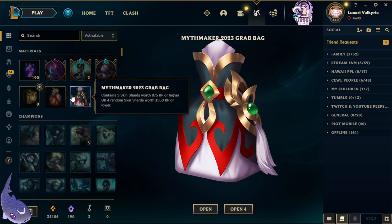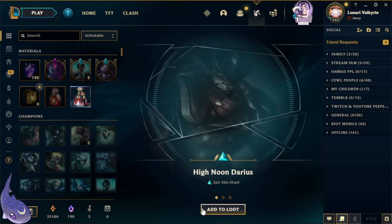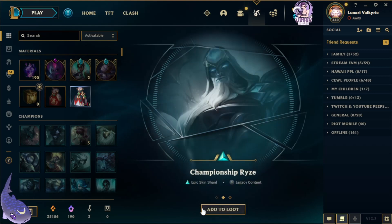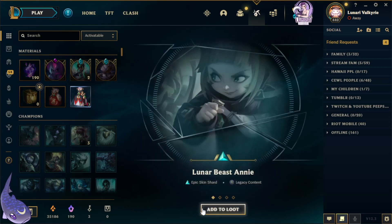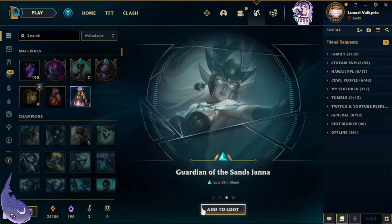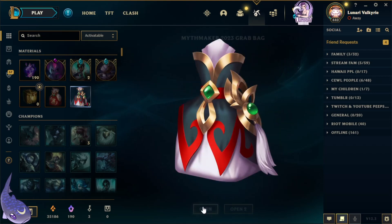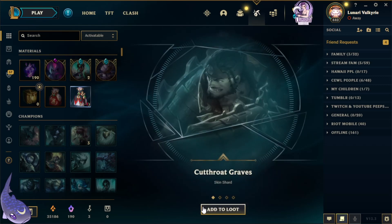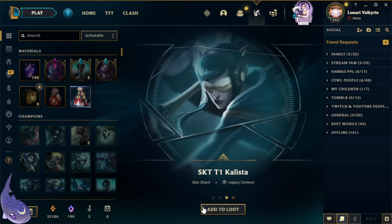We got four grab bags, which contain three skin shards worth 975 RP or higher, or four random skin shards worth 1350 RP or lower. First bag: High Noon Darius, Championship Riven, and Battle Academia Leona. Next one: Lunar Beast Annie, Project Senna, Guardian of the Sands Janna, and another Gragas Castbreaker.